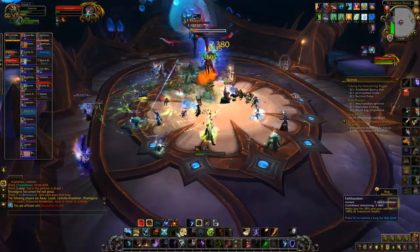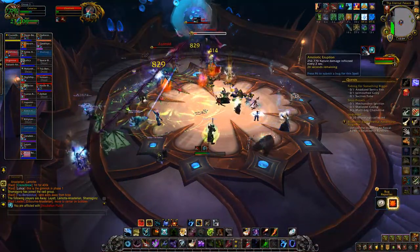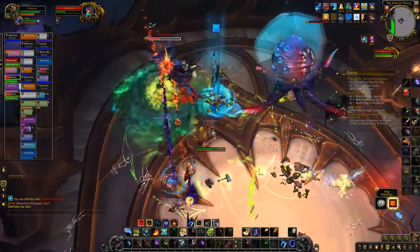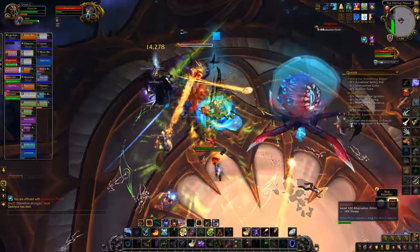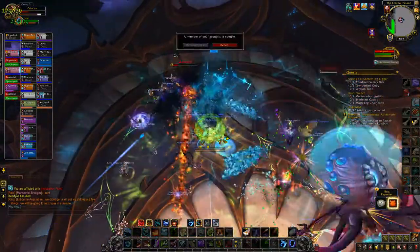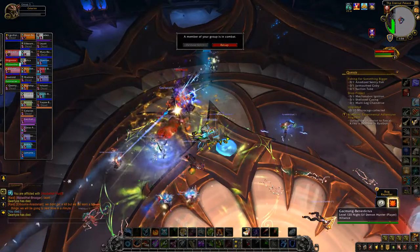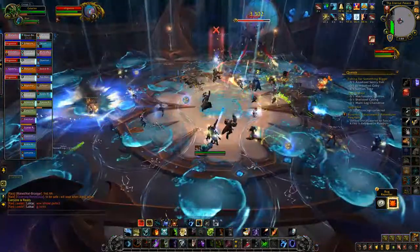The tank who has eight or nine stacks of the tank debuff needs to stand on the splatter to take little to no damage. You could also cheese it by having a mage ice block on it, though for some reason it ate right through my Aspect of the Turtle. So you can kill them all at the same time in the same spot and have a mage or paladin use an invulnerability to soak it.